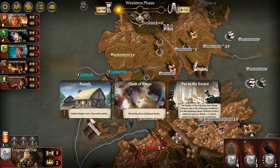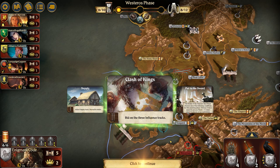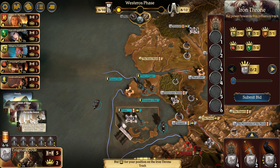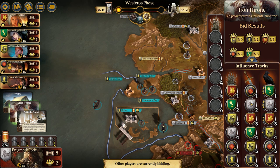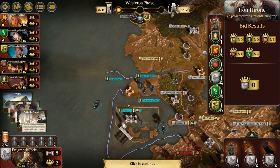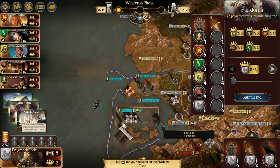For the Westerosi phase, we get an adjustment of supply — Baratheon then has to kill off some troops in excess. And then we're going to do Clash of Kings, but none of us have any power. The highest we have is two between Tyrell, Greyjoy, and myself. This is really smart by Greyjoy actually — they took the Iron Throne first and knowing that everything's going to be really tight, this could actually really come in handy.